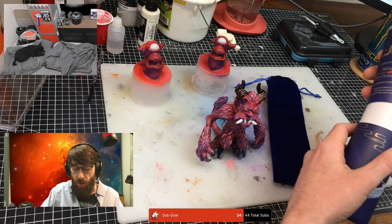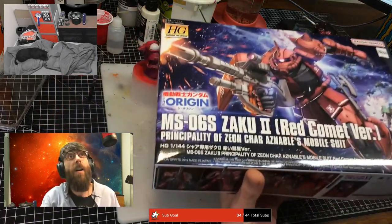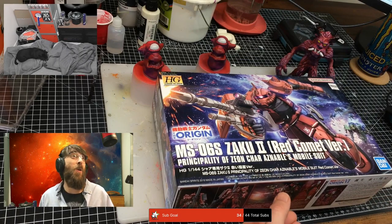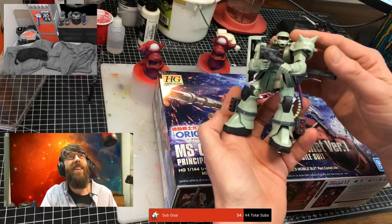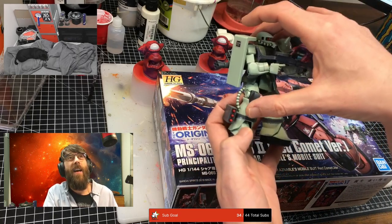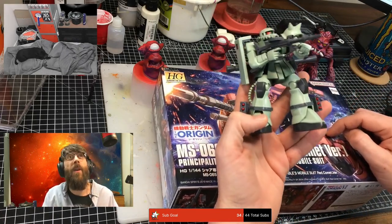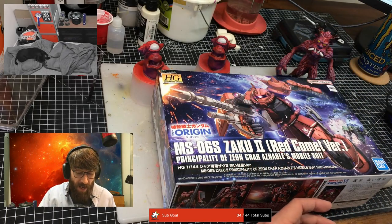And now I've got another Gundam to build — this is my second Gundam. This is the Red Comet version of the one I previously built. I did a wee bit of panel line work on the first one, but this one has got panel lines so I can probably weather him as well.